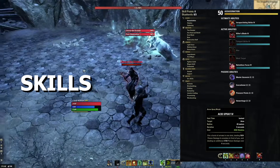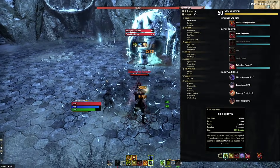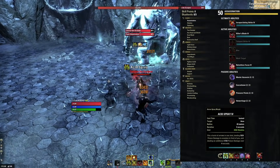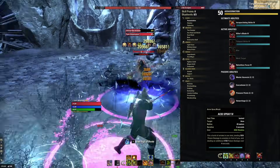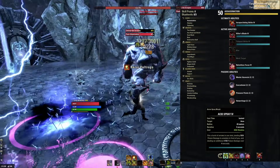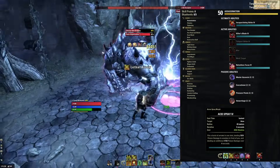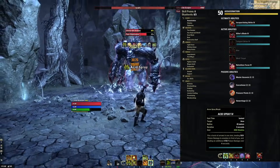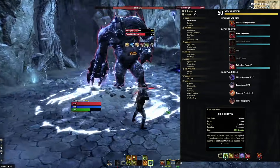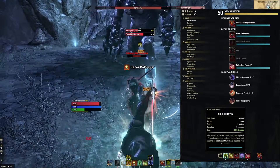On the front bar, we're going to start with Acid Spray. It's a fantastic AoE ability — when there's more than a few mobs in front of you, go ahead and spam it. It does a ton of damage to all of them, with an upfront burst of damage plus a dot that lasts four seconds. This is basically our AoE spammable, and we'll talk more about the rotation for large groups versus bosses in the rotation section at the end of this video.